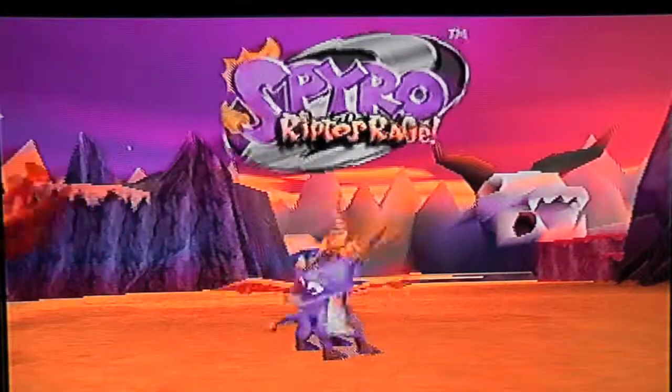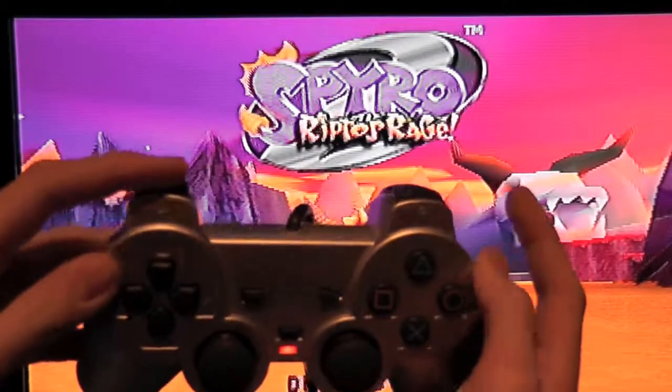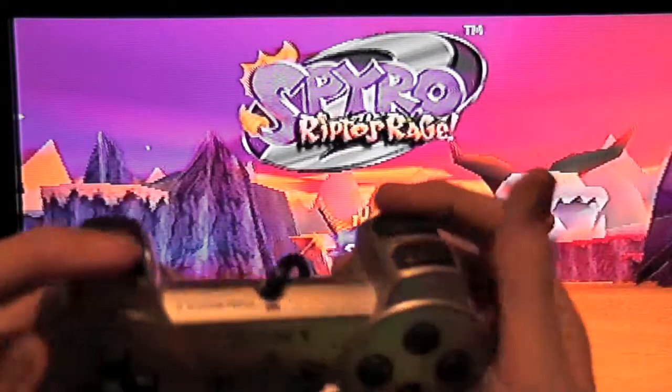Right, at this screen, press L1, R2, and Square all at the same time. L1, L1, R2, and Square.